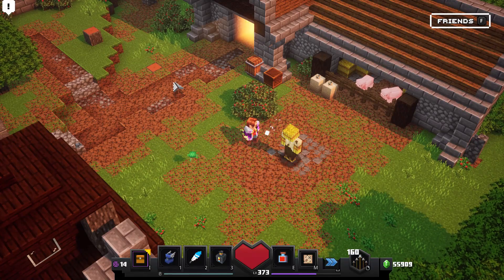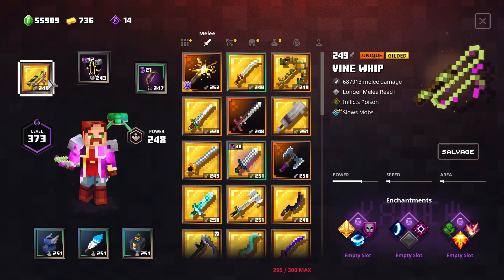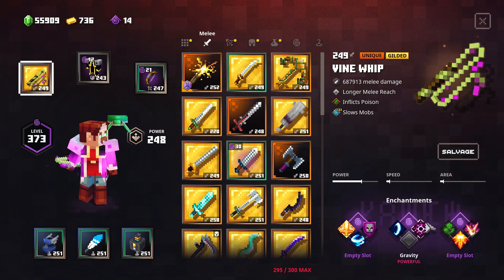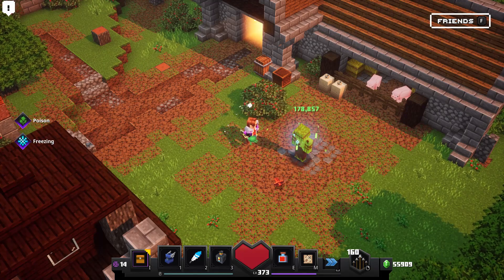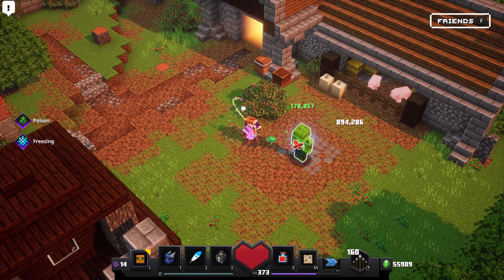Hello everybody, this is just a little update — take a look. Remember the vine whip? I don't have poison chosen here at all — see, no enchantments — we have inflict poison. Remember the one damage? Take a look.